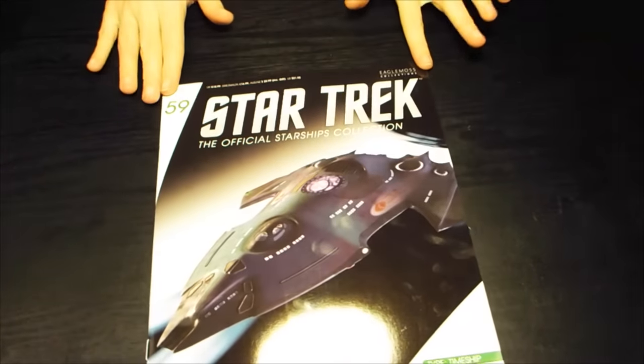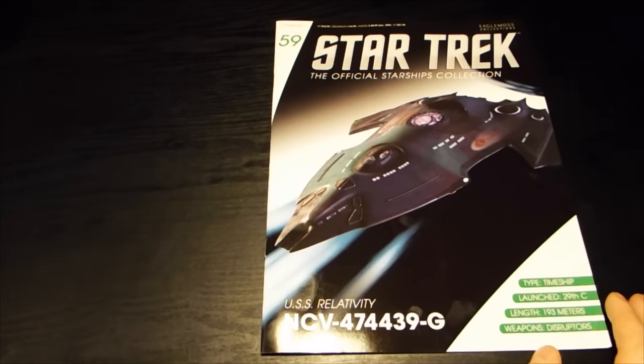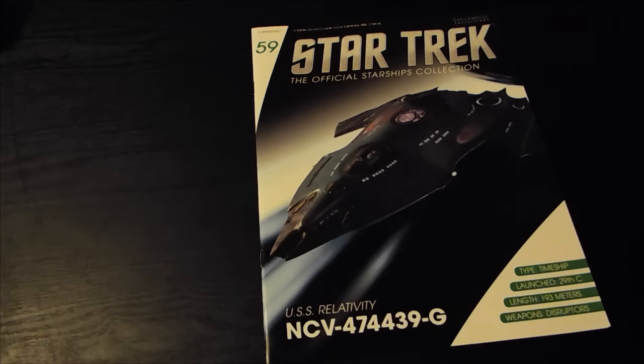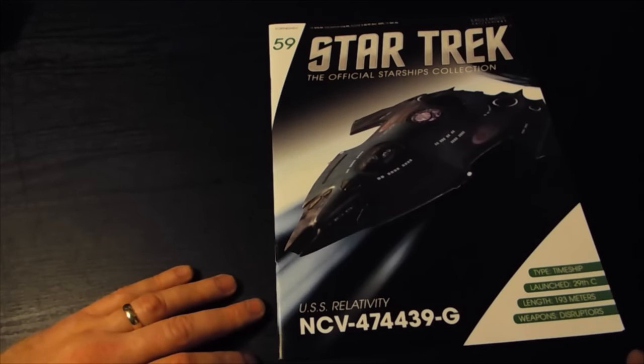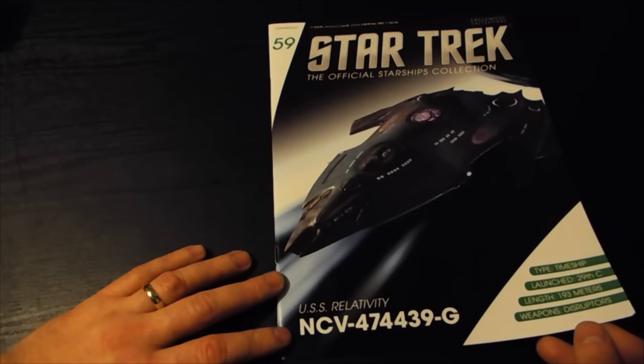Next — bring forth another ship that never contained Kirk's daddy. This is issue 59, which means we've got 31 to go. I've just run out of shelf space again so we have to build another shelf. This is the USS Relativity, NCV 474439-G, launched 29th century, length 193 metres.